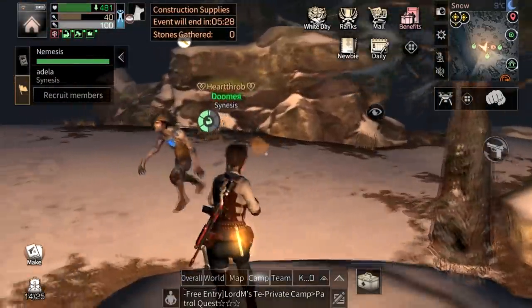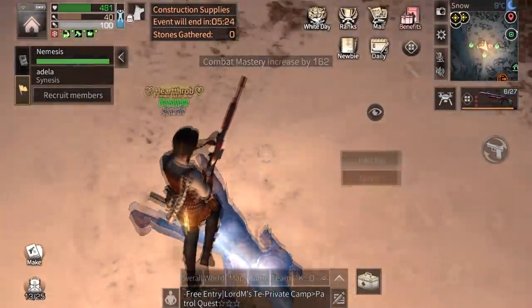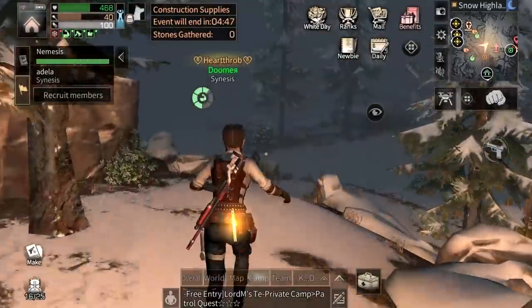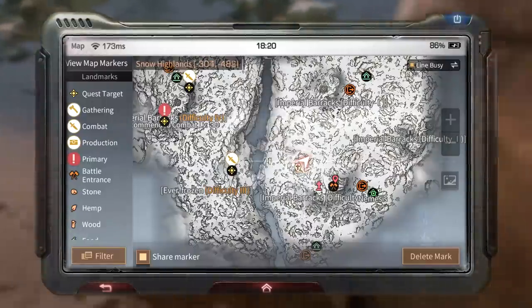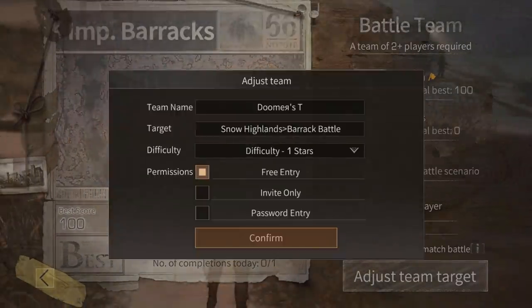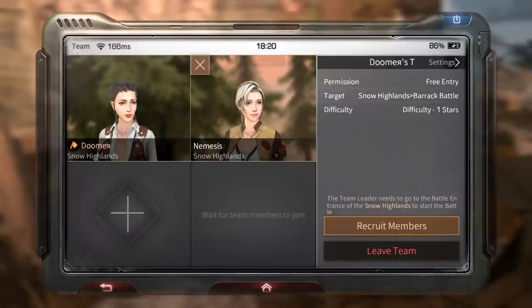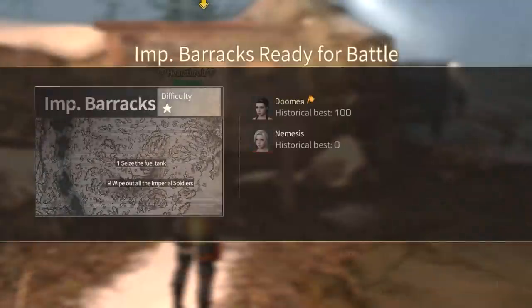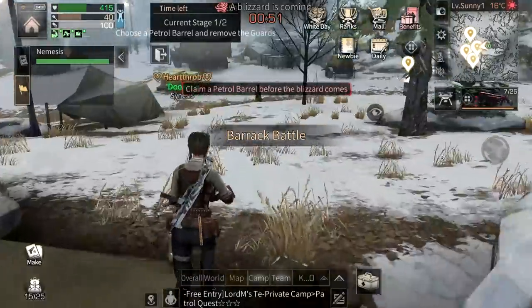We spawned pretty close. We gotta kill a zombie here real quick — one shot, he's dead. Now we go to the snow flag. It's kind of hard to do snow flag if you don't have good armor since these guys do a little damage. Let's start a battle — difficulty one star. Adela does not set aside the requirements, yes, kick them out. Let's start the battle.